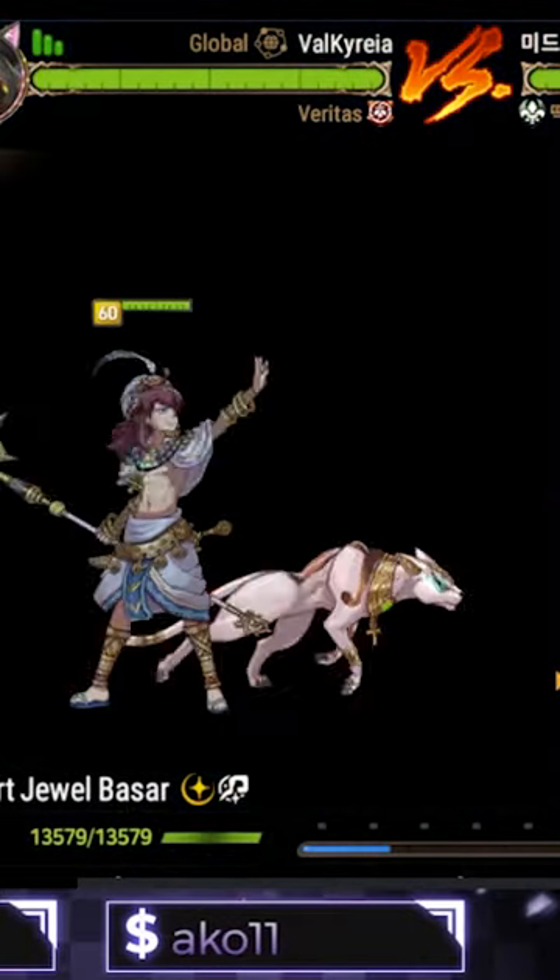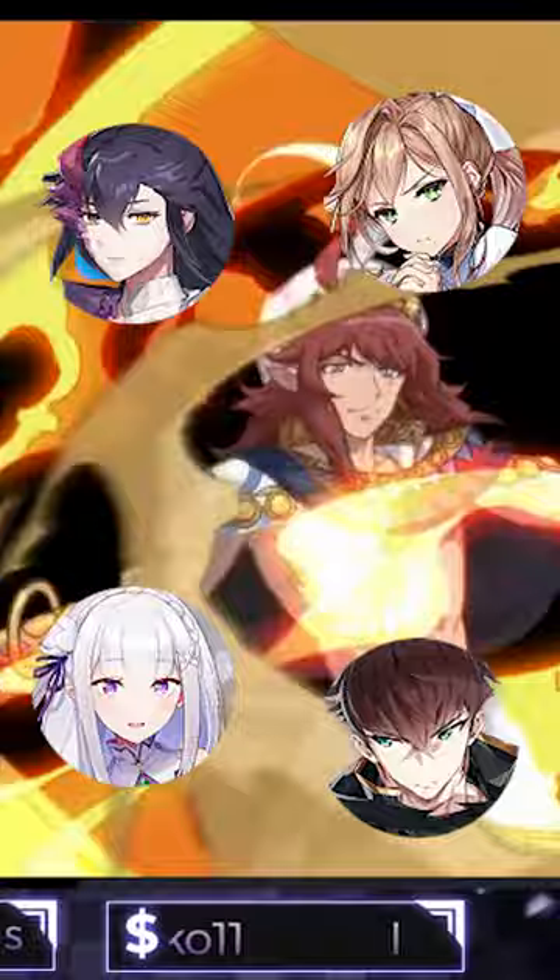Desert Jewel Bastard is a support with 30% CR push for the entire team and the unique identity of being a deterrent versus a lot of meta supports, because putting up a big barrier versus him is a huge hazard.